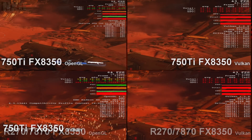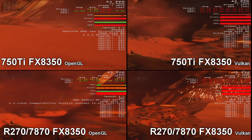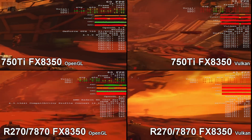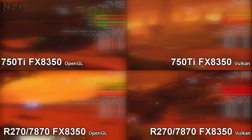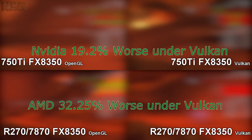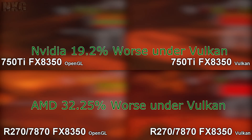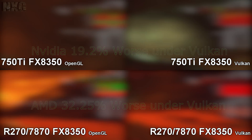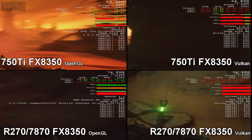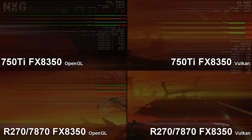Looking at these two like-for-like tests, we're losing 10 FPS between Vulkan and OpenGL on the Nvidia card, and we're losing 20 FPS on the AMD card. On the Nvidia card we're getting a lower average and a lower peak, and this affects input latency — which is a problem in a game as fast as Doom. Ultimately, there's no benefit to playing this game under Vulkan on this card; you're better off playing it under OpenGL across all my tests.